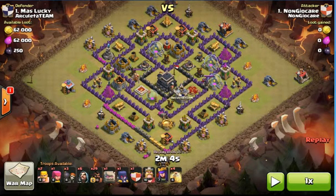Mainly you're using the Golem to take out the Queen and using the Hog Riders to take out the rest of the base. In a Town Hall 9 Goho attack, the very important thing in any Hog Rider attack is to take out the Clan Castle troops and the Queen.